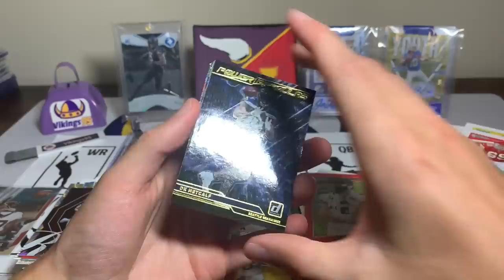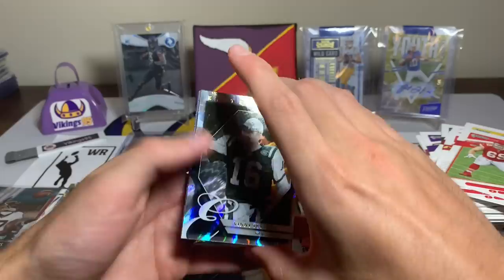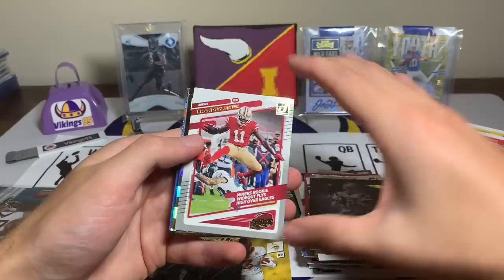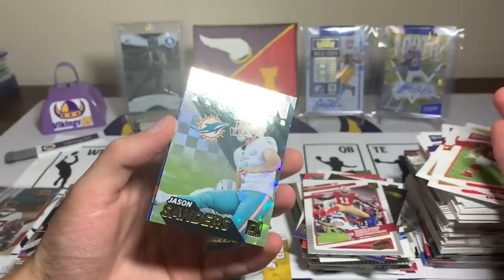A Power Formulas DK Metcalf — love that insert as well. Vinnie T Elite Series, Hassan Reddick, a Tom Brady Retro Series — cool looking card. Brandon Aiyuk Highlights. Julio Jones Dominators. Hoping for a rookie at the end but we get a Jason Sanders and then a Kirk Cousins. No big rookie at the end sadly.